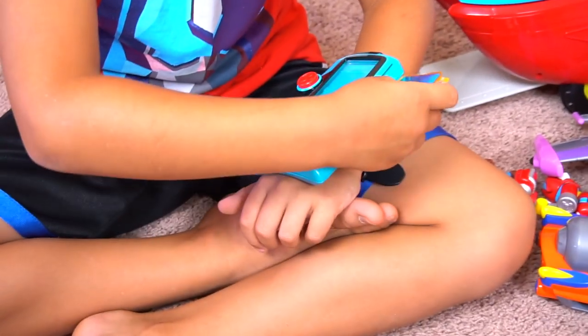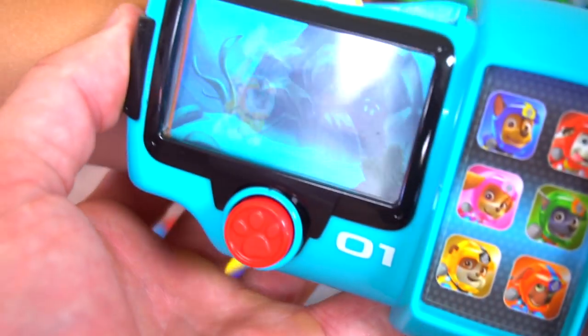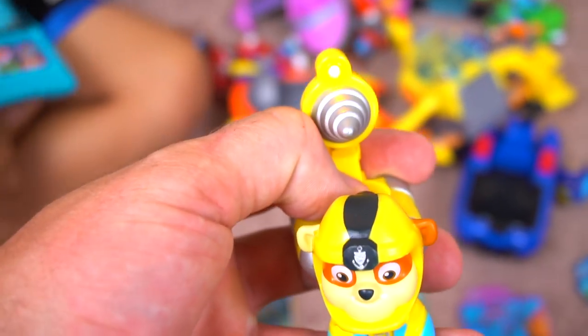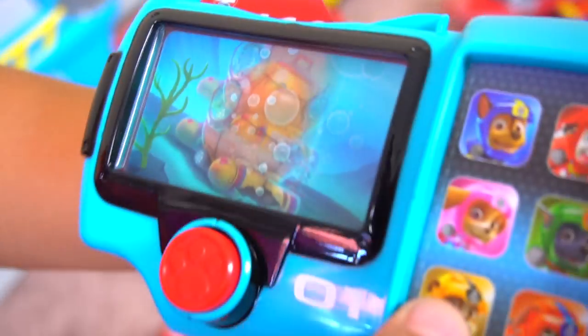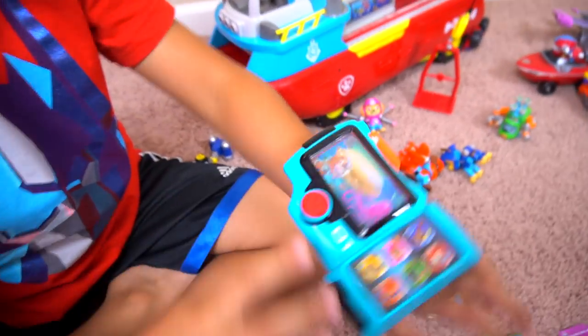Now with the pup pad on your wrist: 'A deer was stuck in an underwater cave - Rubble, I need you and your drill, Rubble on the double! Marshall, I need you and your air tank, I'm on it!' Rubble's got a cool drill with a light on it. Next mission: 'Captain Turbot needs our help, Marshall I need you and your air tank, Rubble I need you and your Sea Patrol sub - Sea Patrol is on a roll!'